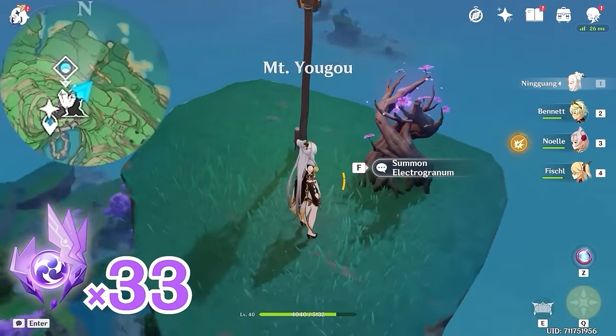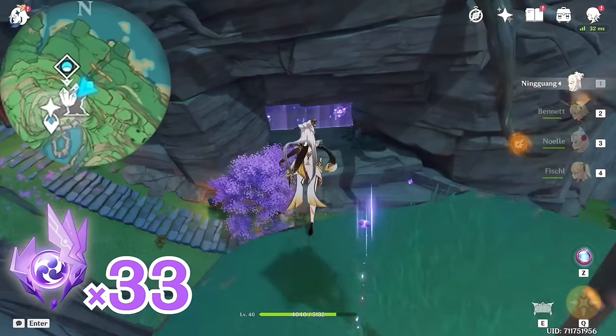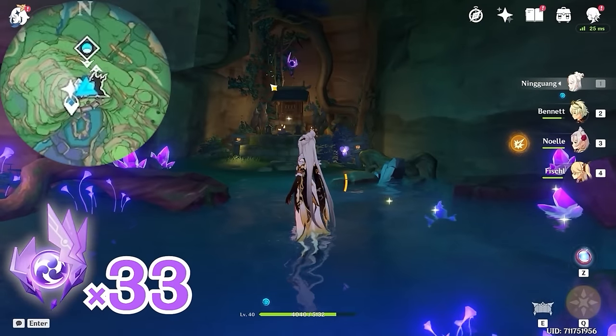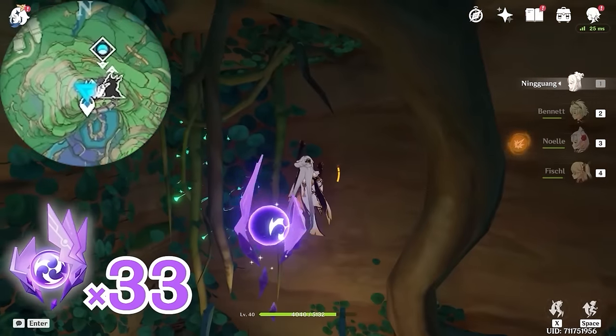Let's land on this floating stone and grab an Electrogranum. Turn towards southwest, bottom left on the minimap — you can see a barrier here, so let's go through it. On top of this shrine there's one Electroculus.